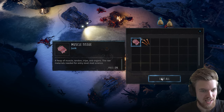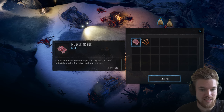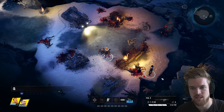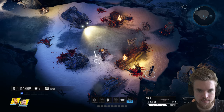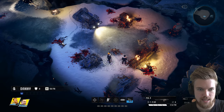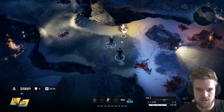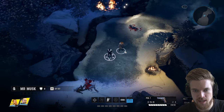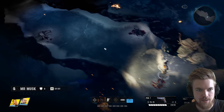We find muscle tissue, tendon, tripe, and organs — the raw material needed for entry-level mad science. Elon will be taking care of that later. Let's do a bit of exploration around here and see what we can discover. We can zoom in and rotate the camera, which is really nice.